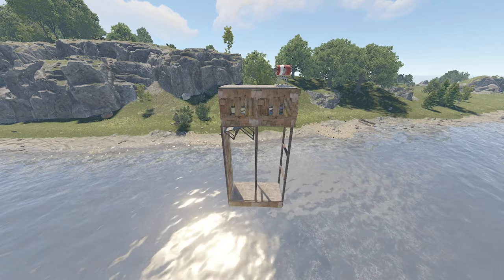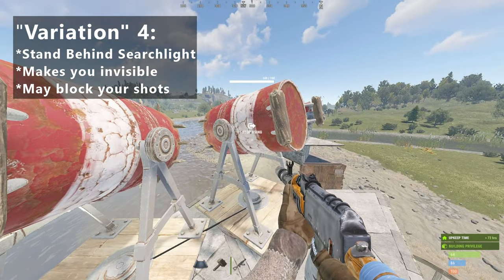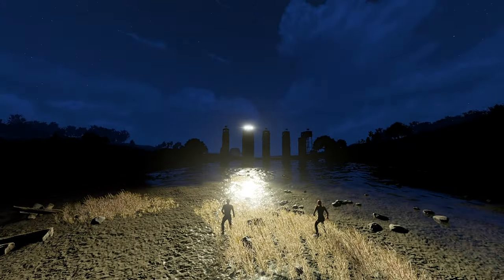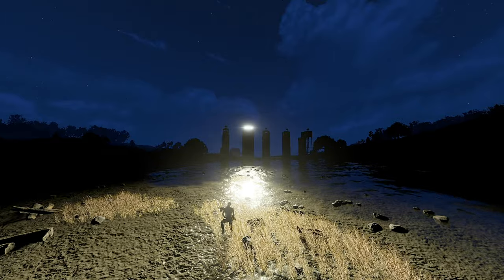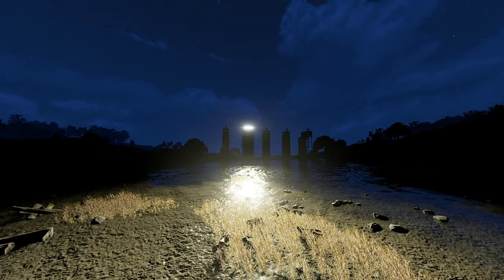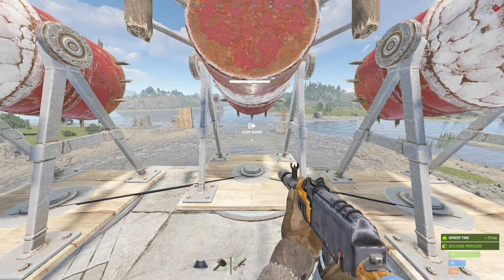By the way, the simplest thing you can do is just stand behind the searchlights, and you can control multiple searchlights at once. The advantage is that you're completely and utterly invisible. If you have a silencer, game over. And it's very difficult to hit you blindly, because the spotlights block shots too. The downside is that the spotlights have a very weird hitbox and will sometimes block your shots as well.